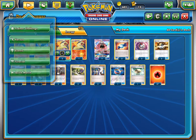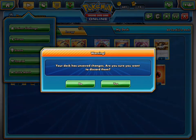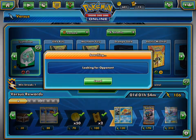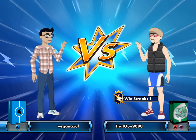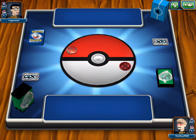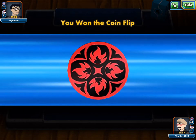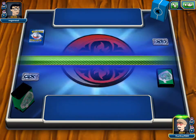Let's get battling! The ideal start would be Cyndaquil, then candy up into Typhlosion turn 2 and start attacking. We won the coin flip so we'll go first.